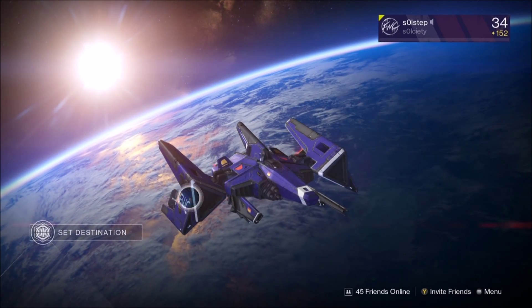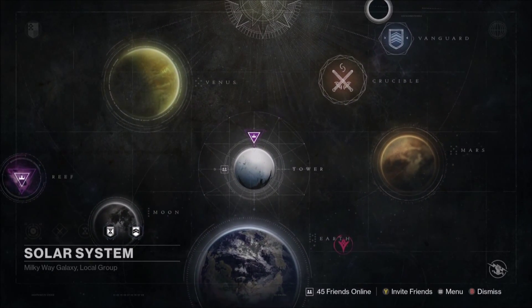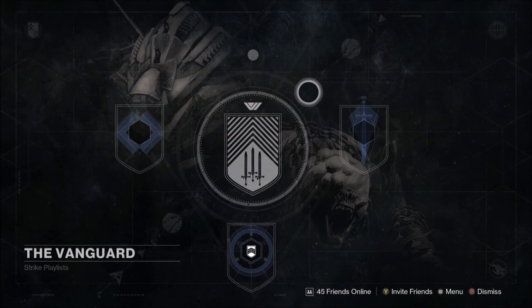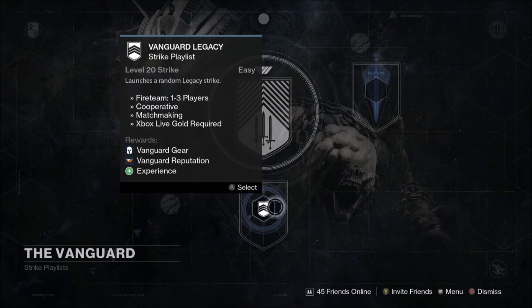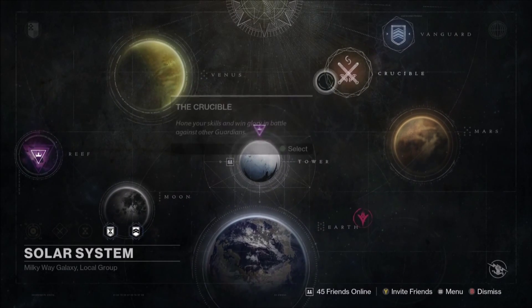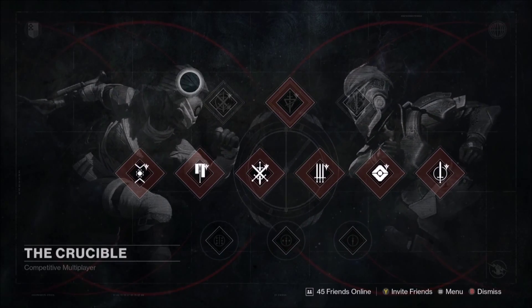We're going to take a first look at the new solar system page. The layout is totally different - the Vanguard is up top, which I'm assuming will be like the new heroic playlists or whatnot. Then you've got the Legacy, which is all the old strike playlists combined into one, and then the Crucible with a whole bunch of things.